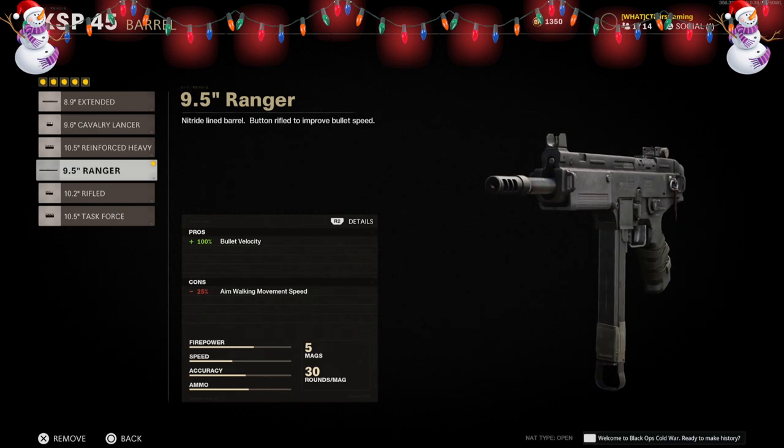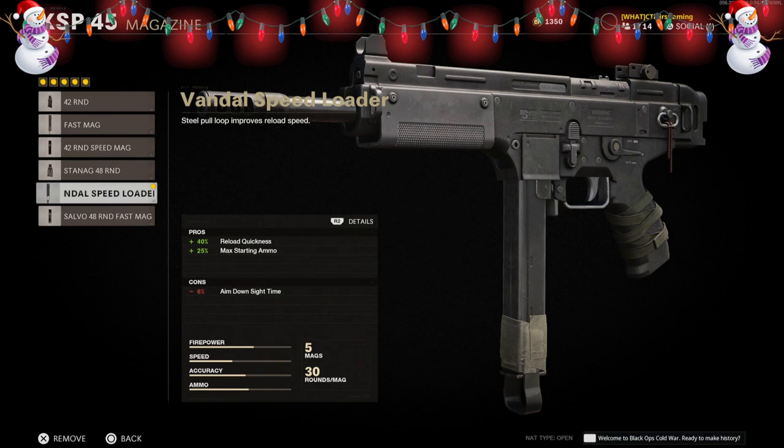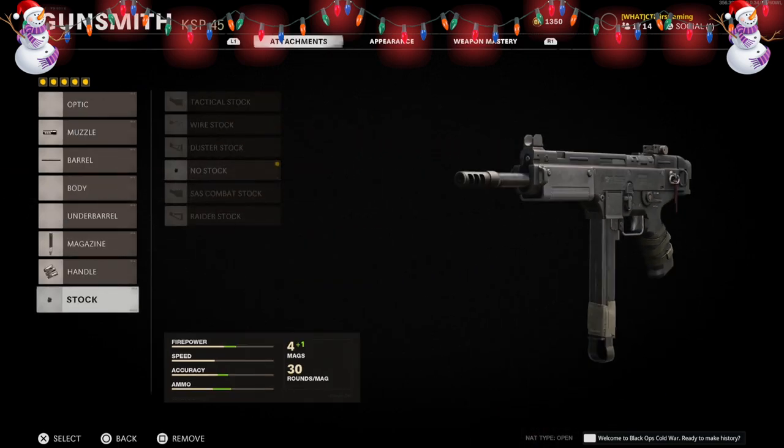For the Caparisio build you need all five attachments. For the muzzle, use the muzzle brake 45 APC. For the barrel, use the 9.5 inch ranger. For the magazine, use the vandal speed loader magazine. For the handle, use the drop shot wrap. And lastly for the stock, use the no stock. Using these attachments will give you the same look as the Black Ops 1 Caparisio — use it in game and see if you like it.